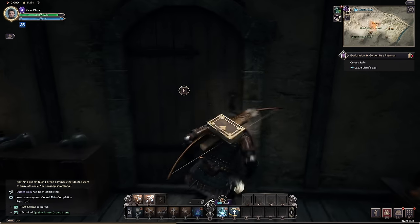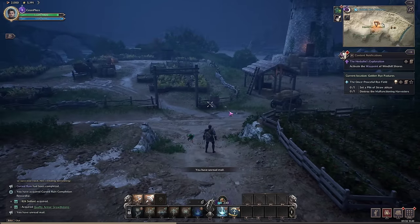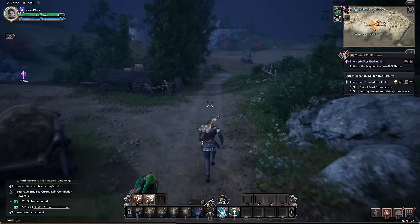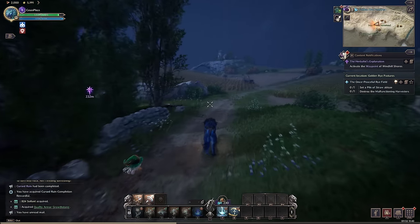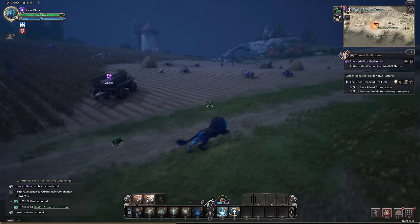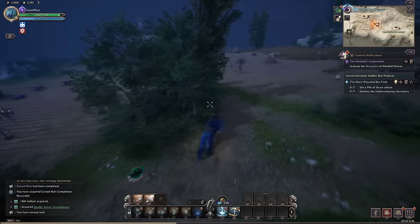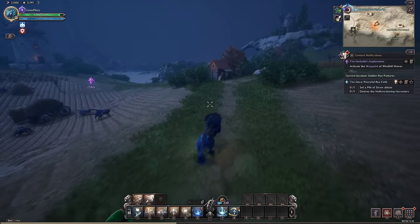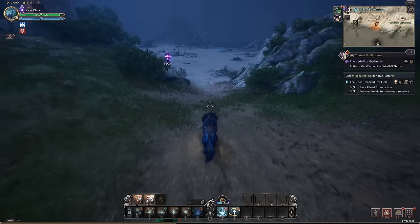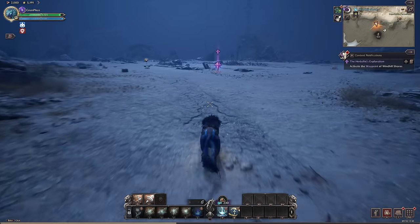There's a skill — summoned health that instantly restores health on a six-second cooldown. That's sick — so you can get little pets down the line. There's a lot of stuff in here that reminds me of Black Desert Online, which I played a decent amount of. I never really got past getting my awakening in Black Desert because at that point it turns into a huge grind scenario. I've always followed the main story during them. Next objective: activate the waypoint at Windhill Shores.